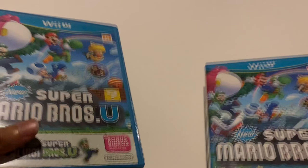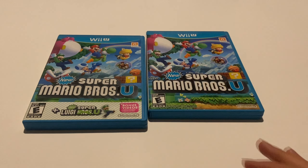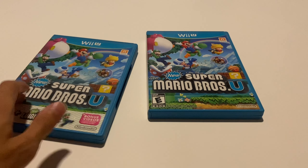Now moving on to the games for the Wii U. I'm going to order these by franchise and by chronological release order, with exceptions for spin-off series placed at the end of their respective franchises. The first franchise is Super Mario, starting off with the first games released on this console: New Super Mario Bros. U. I have two copies — one includes New Super Luigi U and one doesn't. The one with Luigi U is basically a better version since it includes another game and a bonus video I never got around to watching.